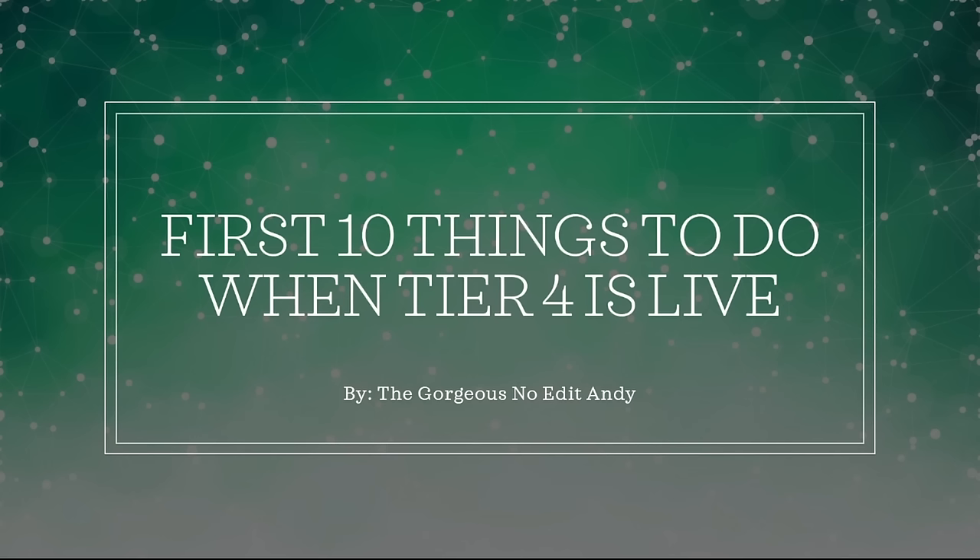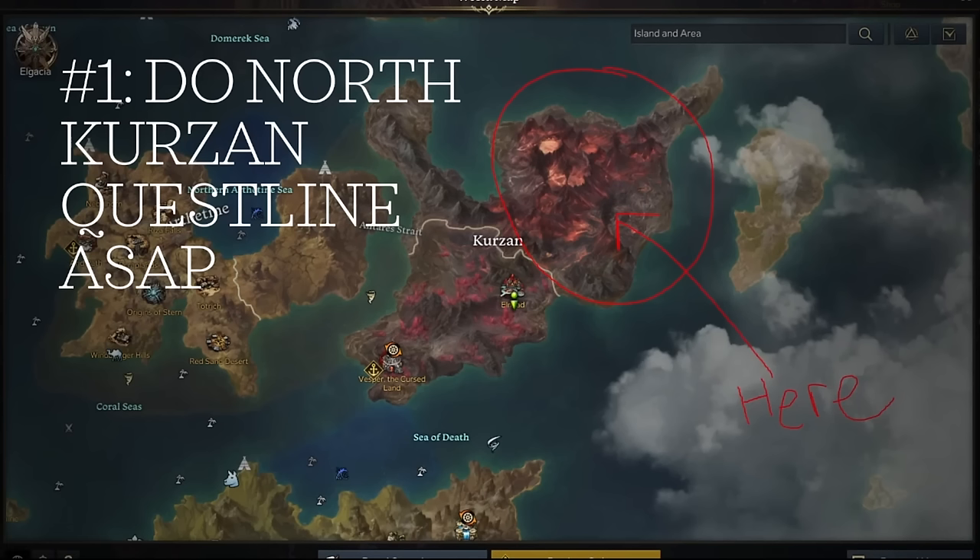Buy the gorgeous no-edit Andy. Number one, gotta do North Curzon questline ASAP. I'm going to skip the story on my main, but I'll probably watch it once — the cutscenes and all that stuff — on one of my alts. This is extremely important because this is the start of Tier 4. You have to do this to unlock everything, so make sure you do this questline.